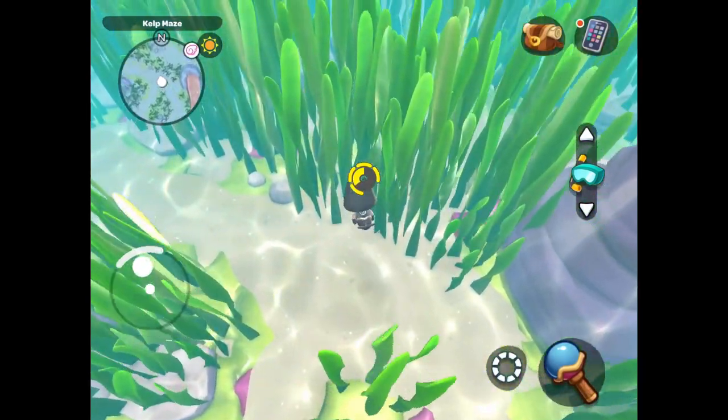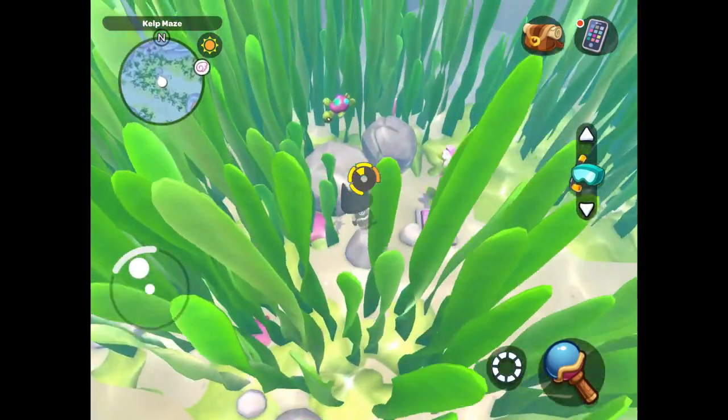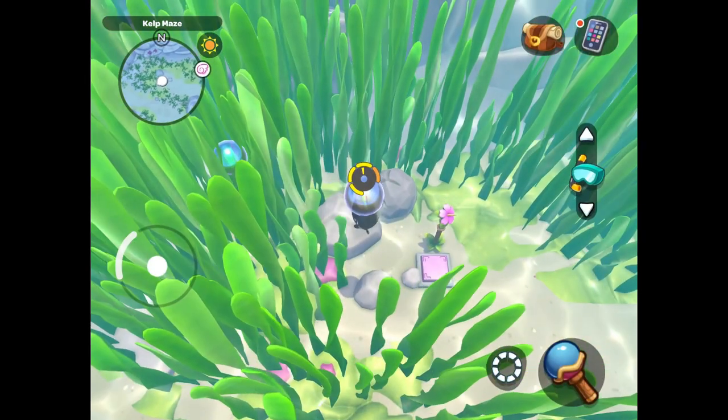Next is the Dream Shell Drifter. These can be found in the kelp maze and also near the pirate ship. However, I feel like the most reliable location to find them is in the kelp maze.